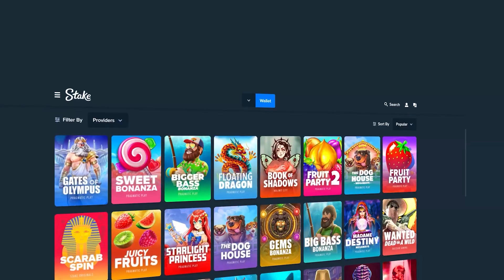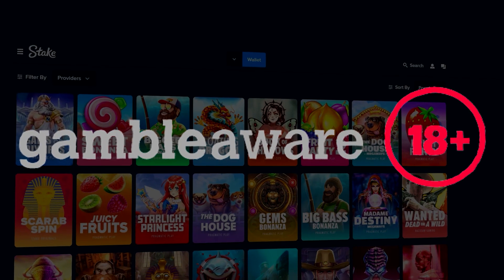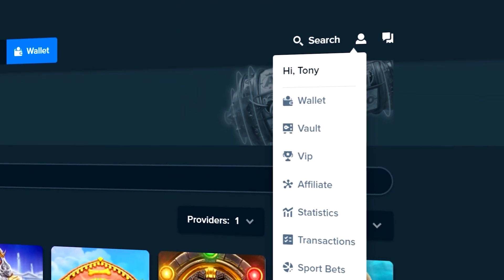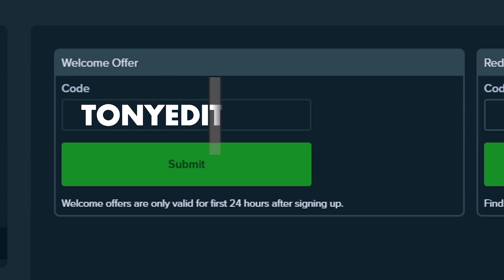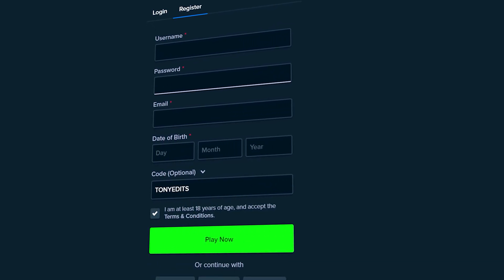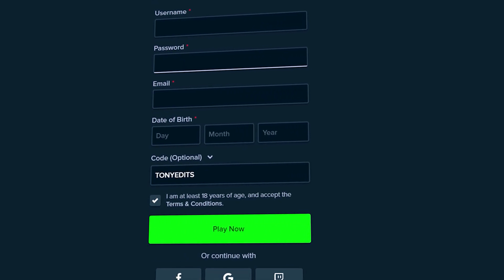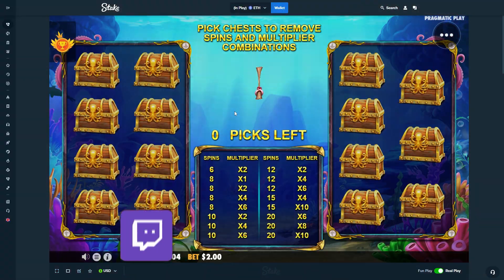Before we get back into the video — if you decide to sign up on Stake and you're above the age of 18, feel free to support me by going to settings, then offers, and typing code 'tony edits' in the welcome offer box, or use the code when registering. That'll instantly unlock you a 10% rakeback — money back on every single bet you make.